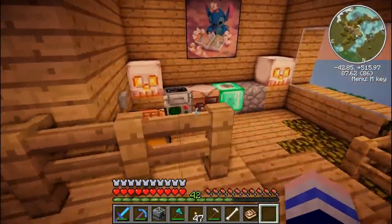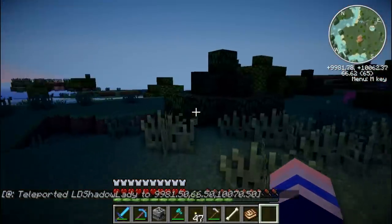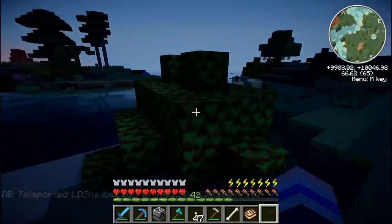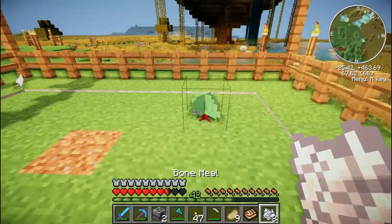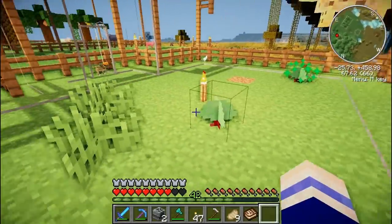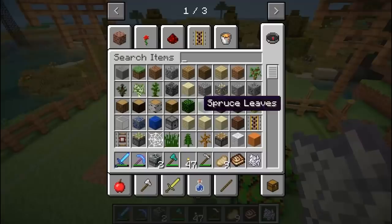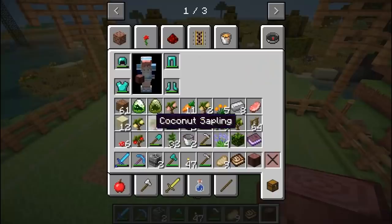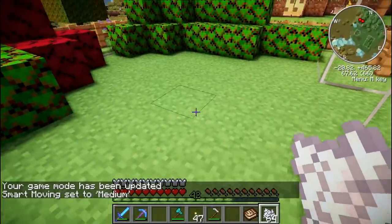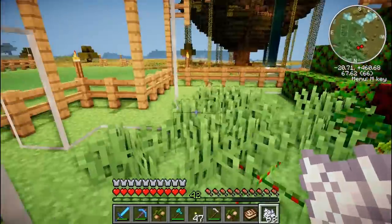My idea involves travelling back to the dinosaur hut - but not for what you think. I actually want to be here to gather some of these leaves because they will give me saplings of these bushes, and I think one of these bushes would look so cute. Let's try and grow it with bone meal. Oh no, that's not gone very well. So since that was a massive fail, I think the best thing to do would be to build my own - like build a bear, but with bushes. The finishing touch is to put a little bone meal down. Ta-da! I like it! It's cute!